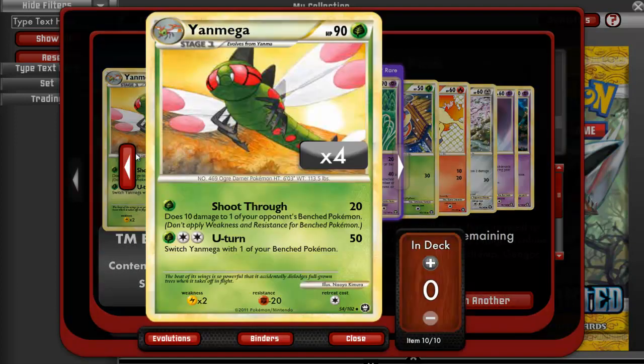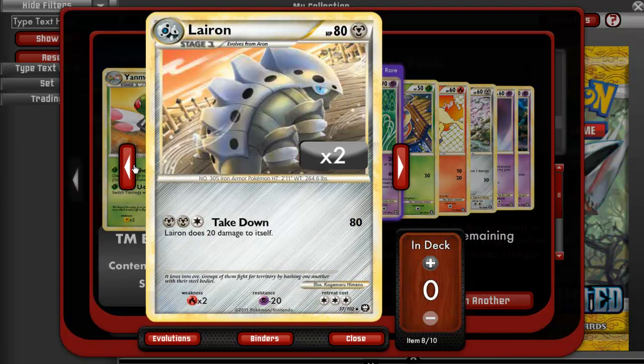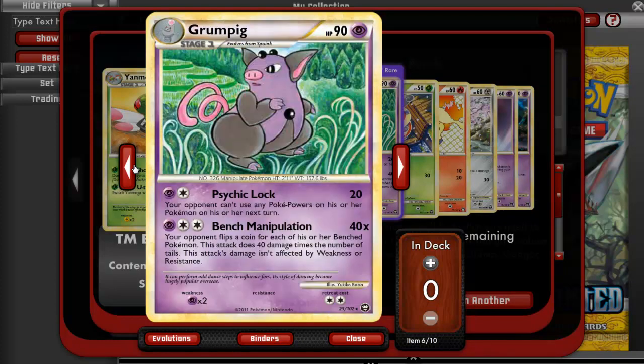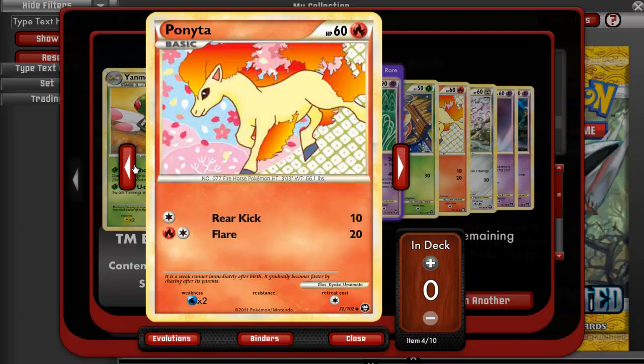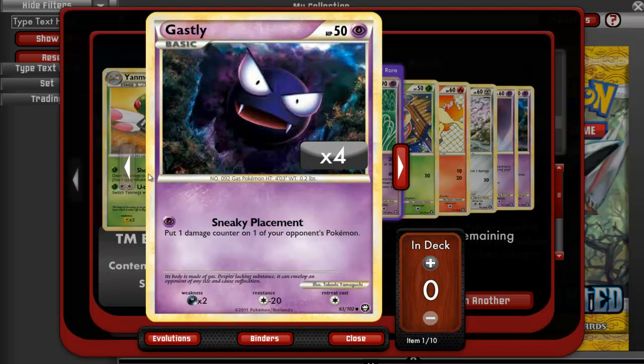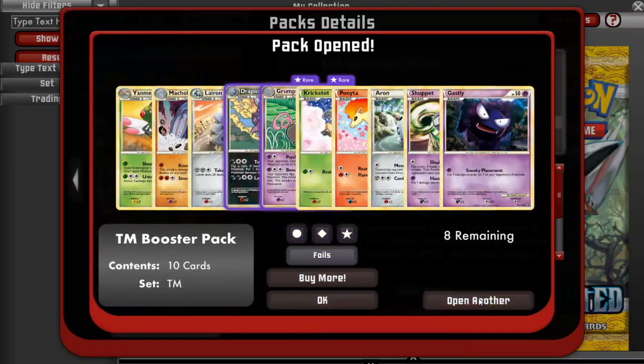Next one, we have a Yanmega, a Machoke, a Lairon, a Drapion Hollow, which is pretty good, a Grumpig reverse, a Kricketot, Ponyta, Aeron, Shuppet, and a Gastly. Open another pack.